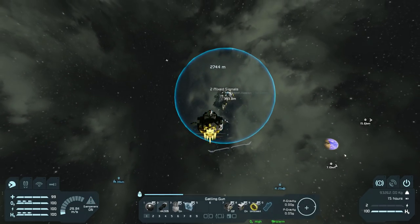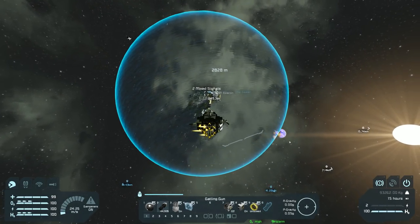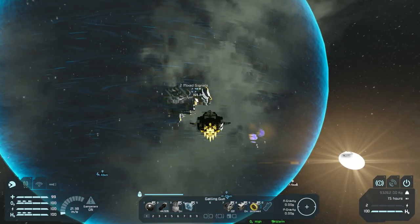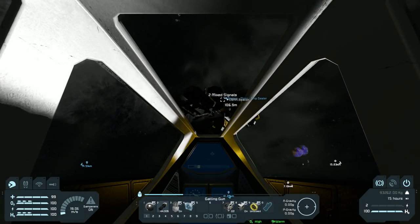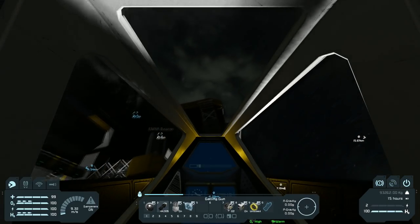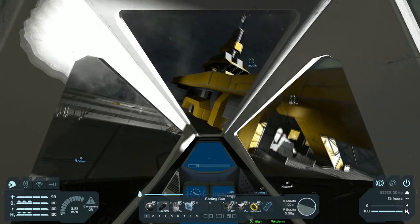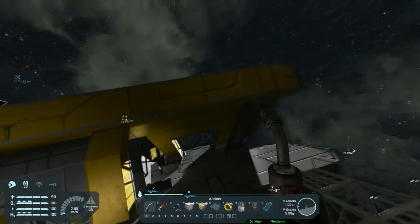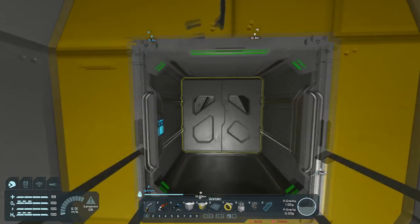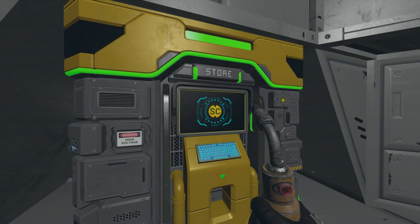We're just about there. Coming in nice and controlled this time. I mean I could have just aimed for the station and crashed into it to stop — which I might even do here. Come on. God damn it, I still hit it. At least there's no damage. I'm so sorry jump jack, I broke you.